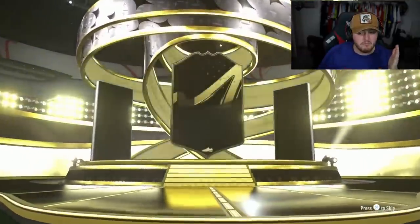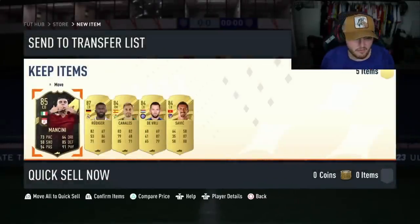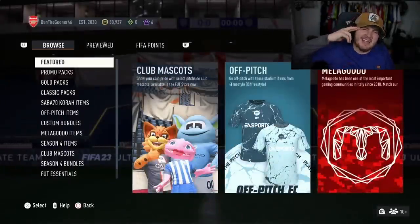Third and final one — EA Sports FIFA, please pay out. Inform — it's an Italian centre-back, Mancini again! Fair enough, really good in there as well. You got multiple walkouts in each pack, it's not the end of the world. If you guys enjoyed the video, please leave a like, subscribe if you're new, and I'll see you guys later.